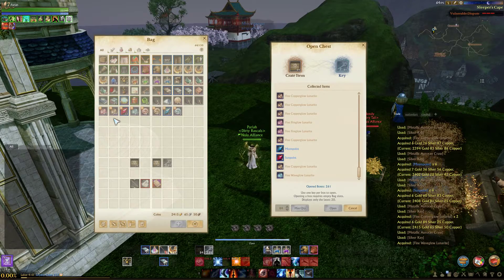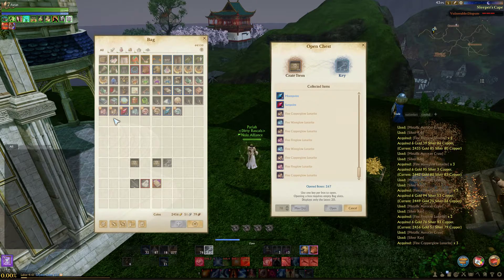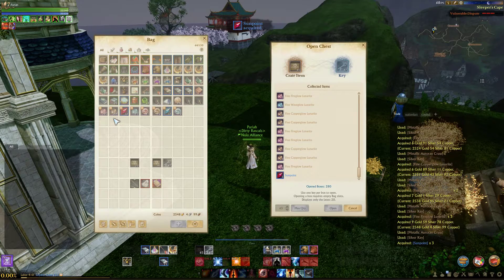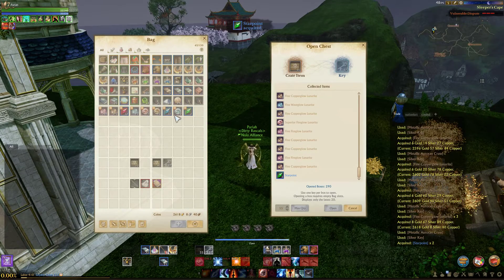Alright, so back-to-back moon points. We're getting close to finishing here — 80 crates left. It looks like this is all that we're going to be getting. And then I'll regrade this flute, and you guys will see it go mythic and I'll be really happy. Then you guys can see how much gold I got from opening all of these metallic crates and I'll go over how much the lunarite rate is worth.